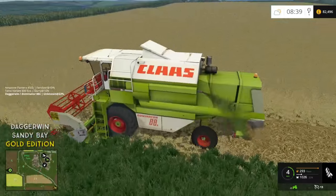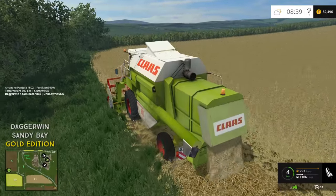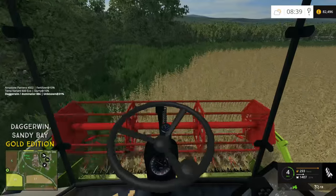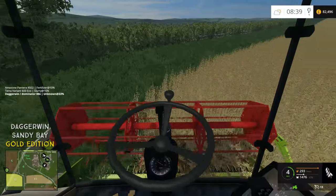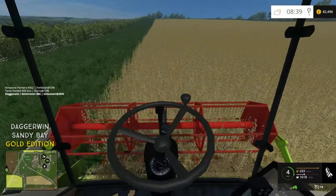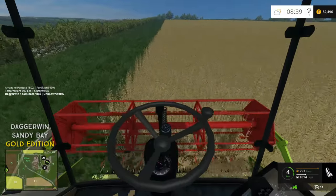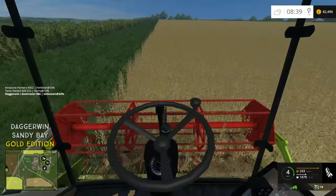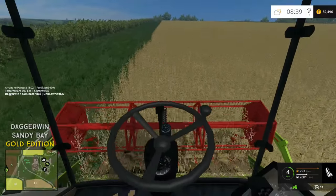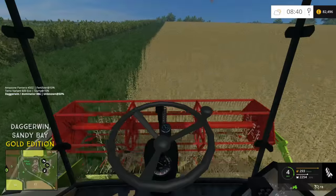We haven't really used too many different harvesters - I tend to use the same one over again. On Sandy Bay we've actually only used that Lexion, so it's very nice to see an older harvester. I do tend to stick with Class when it comes to doing the mods, because it's my favourite make of combine. You don't get any Class combines as standard with Farming Simulator - you get the New Holland and the Case, which are very similar combines. The Class has never been a standard harvester in Farming Simulator, that's why I tend to go for it - and because they're just brilliant.